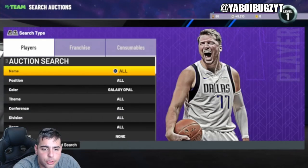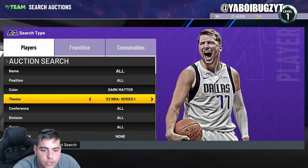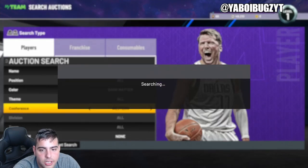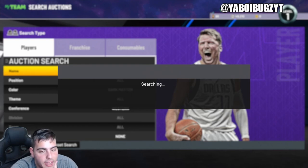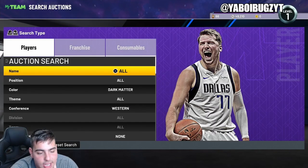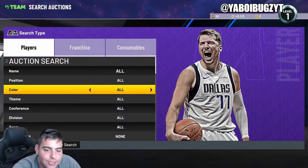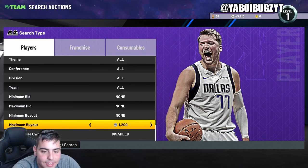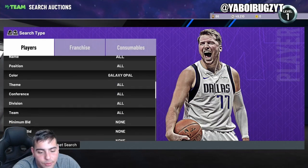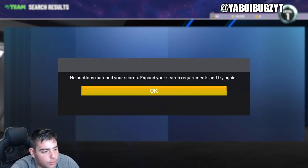Another filter you could mess with is the dark matter filter, but it's not nearly as good as the opal filter. Kyrie's there, but you're gonna have to grind unless they drop some cheap dark matters on Friday. That's really it for the video — these are the best snipe filters in NBA 2K22 MyTeam. Missing that galaxy opal AD at 1,000 MT — that is tough. Hope you guys enjoyed, stay tuned for more. Peace!